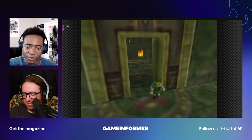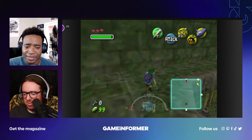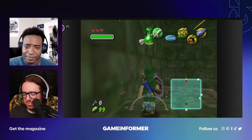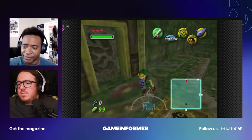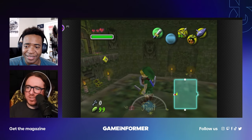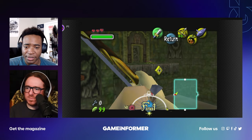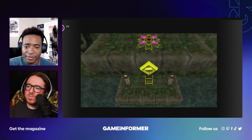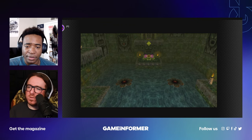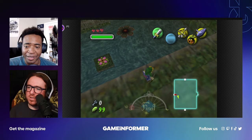Let's put our dungeon head on and figure this out. I keep wanting to use Y to attack for some reason. I could technically go into settings and rearrange buttons. Now I have the arrow — I can shoot that eyeball, and then maybe the eyeball thing will let me get over there. What does it do? Makes it higher so I can — yep, there you go.